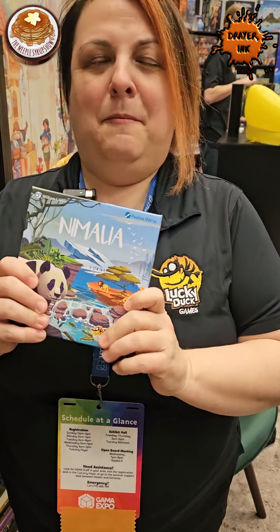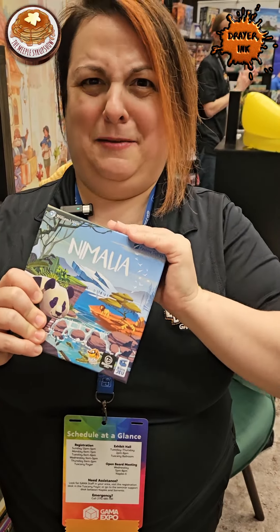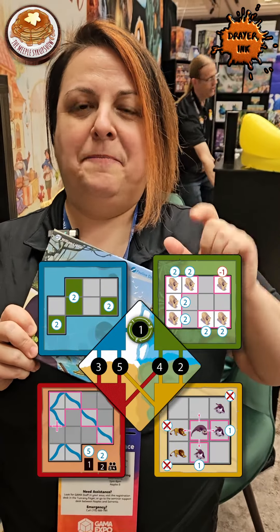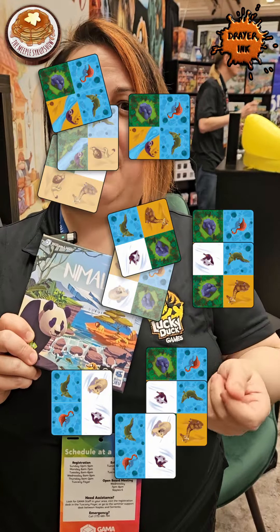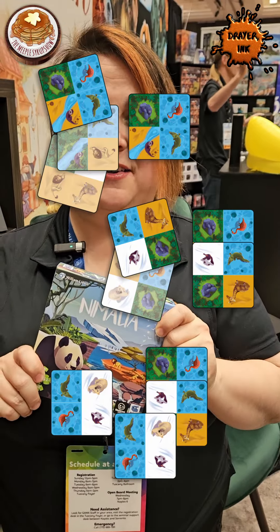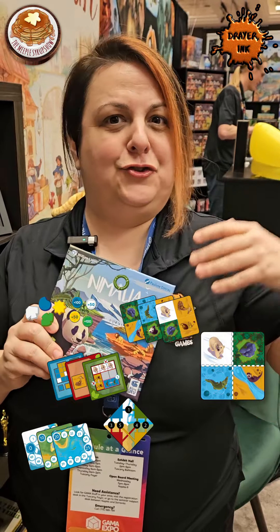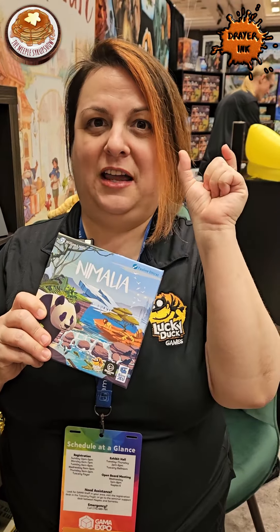We're also showing Namalia, which is a small box game with a lot of strategy packed into this one small box. This is a tile laying game where each tile has four quadrants, and every time you place a tile down you have to overlap at least one quadrant with the other tiles. So you're trying to build the best animal sanctuary, but also trying to score points based on what's scoring in that round.